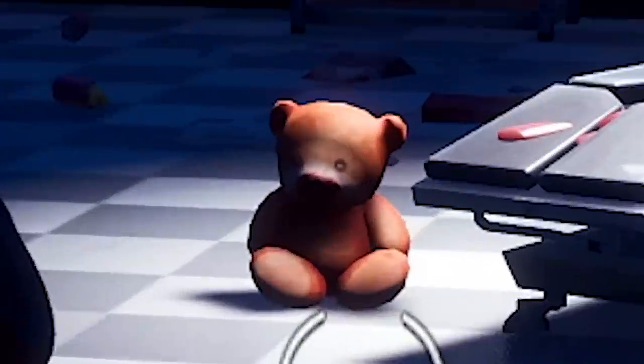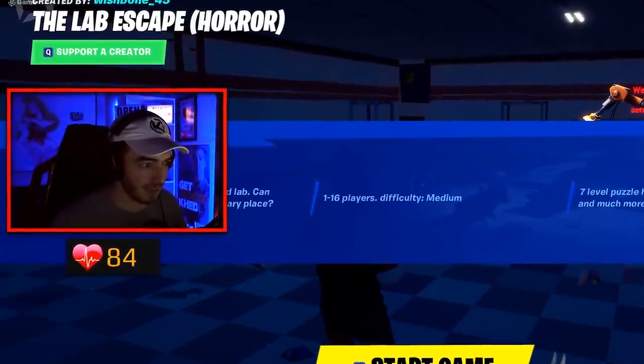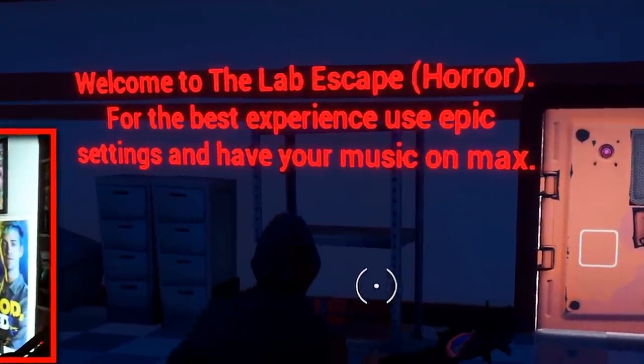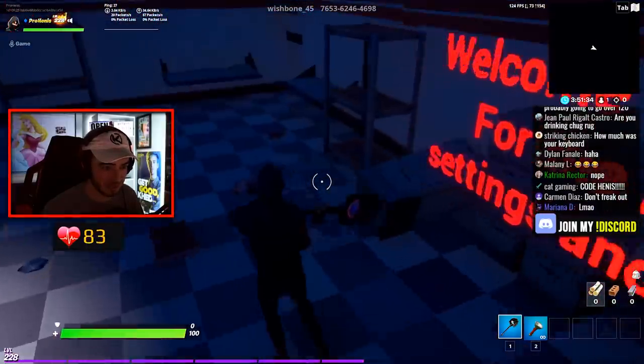There is a creepy teddy bear in the middle of the floor. It's very dark in here. You wake up in an abandoned lab — can you find your way out of this very scary place? Welcome to the lab escape horror. For the best experience, use epic settings and have your music on max. This door is locked, we gotta unlock it. How do I unlock the door?